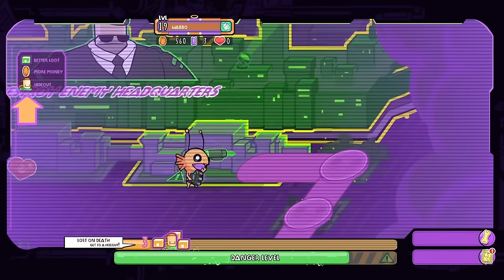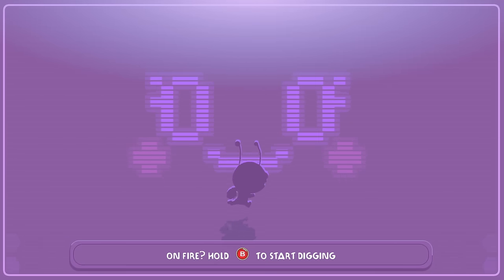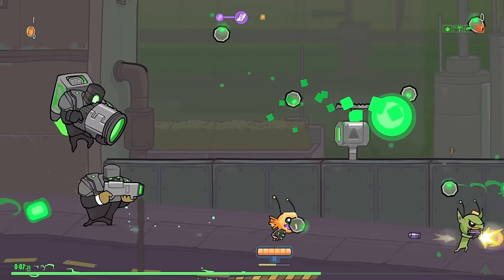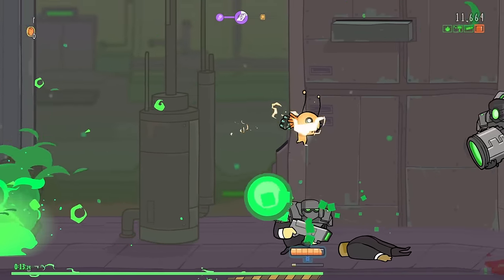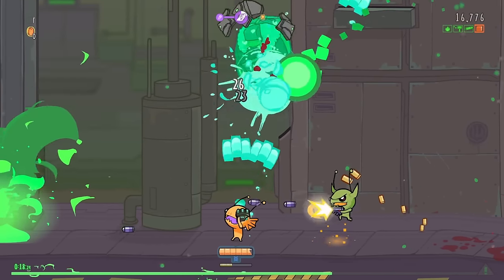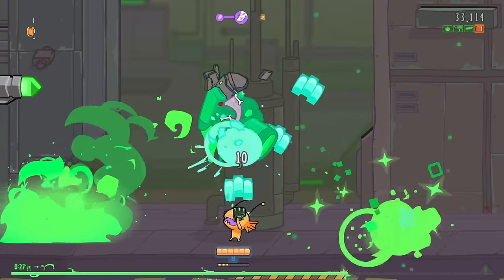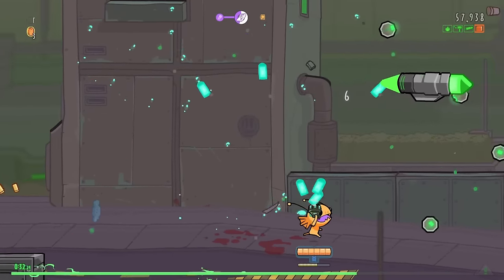See that heart? We want to go for the heart. This is assuredly better than my last setup. He's also armored. It seems like the triple shot is the way to go.